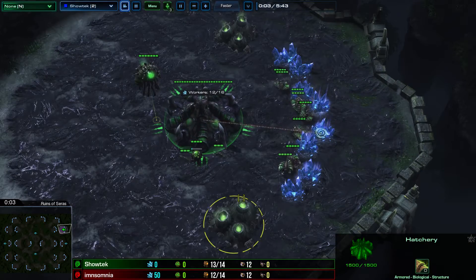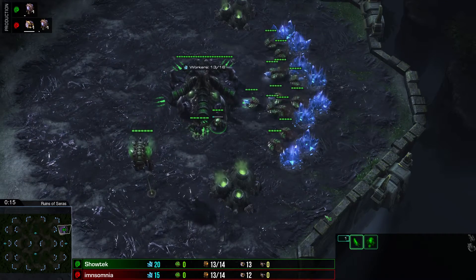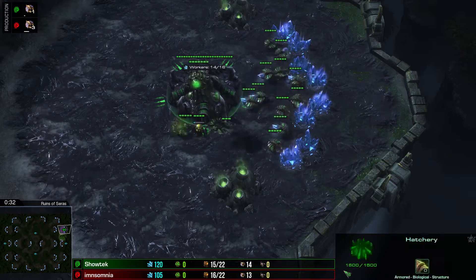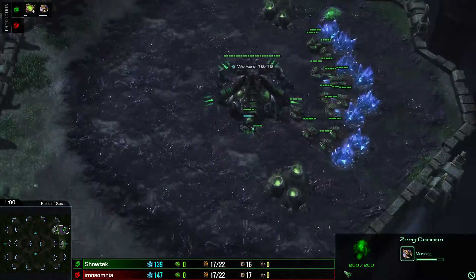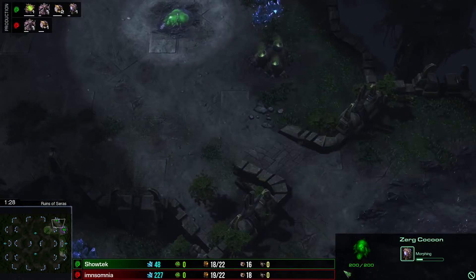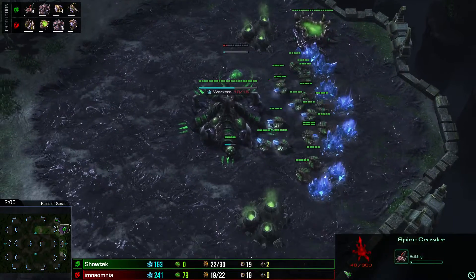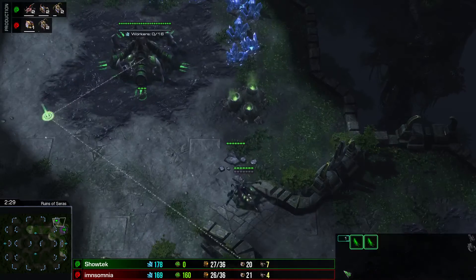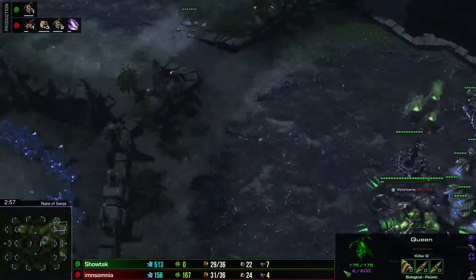We'll take a look at Showtech. He is playing pool first — an unusual opening on this map, because a cheese would be unlikely. I think I would just type GG and leave the game. He builds additional spine and spore crawlers. He's too defensive because he scouted something very strange. He should scout the third base.